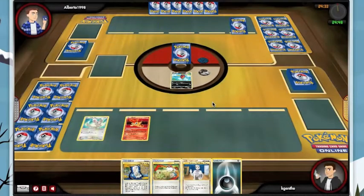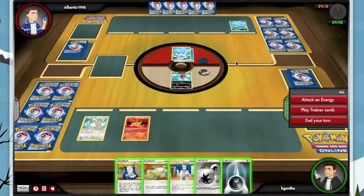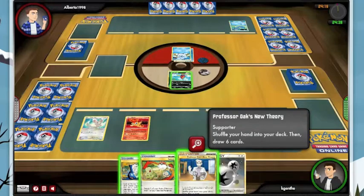He's going to go first and we can see Cubchoo and Horsea, which excites me a little bit — it definitely means we might be playing a somewhat decent deck. Looks like he has a bad first turn, which works to my favor. I'm going to attach the dark right away and we're going to Oak.